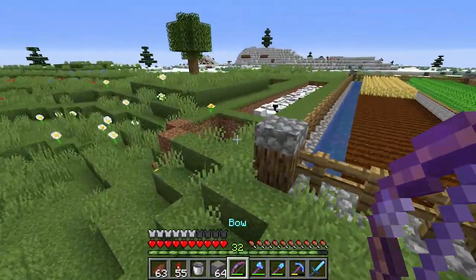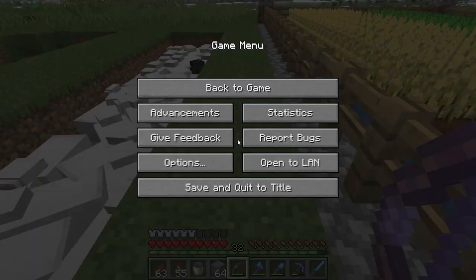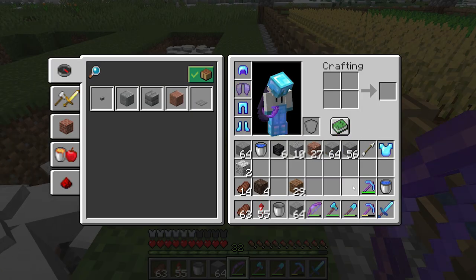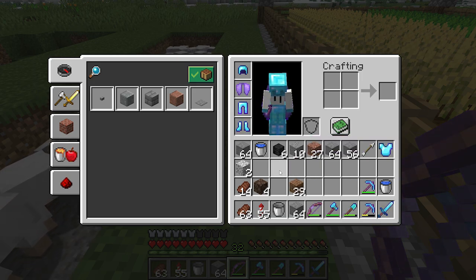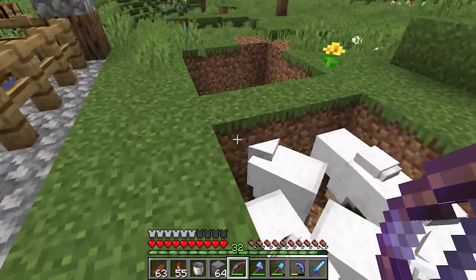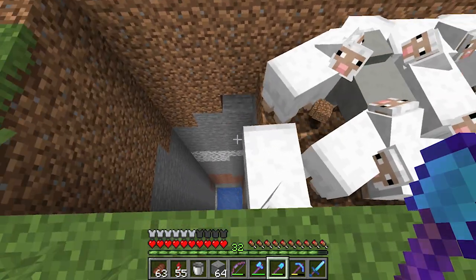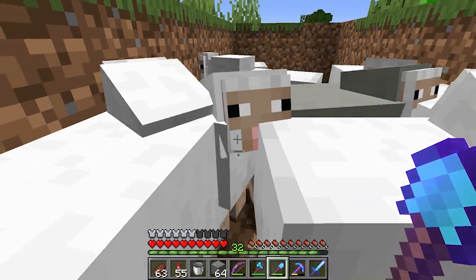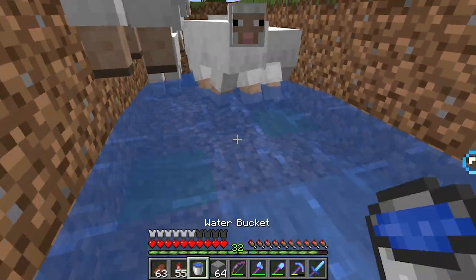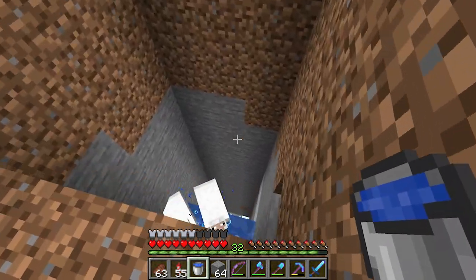Alright guys, this next part of the video is either gonna work really really well or really really badly — it's gonna probably go pretty bad. Let's turn friendly creatures off. I want to get some wither roses. I've gathered all my wither skeleton skulls, my soul sand, and some buckets of water. If you don't know, a wither boss needs to kill a mob to produce a wither rose. So I think I'm gonna allow some sheep to fall down — let me just push some sheep off the edge.